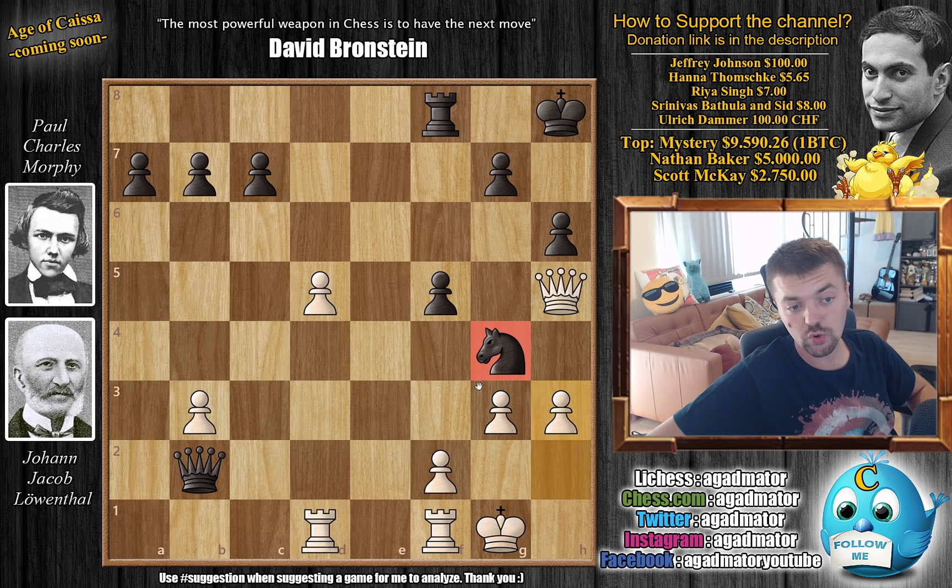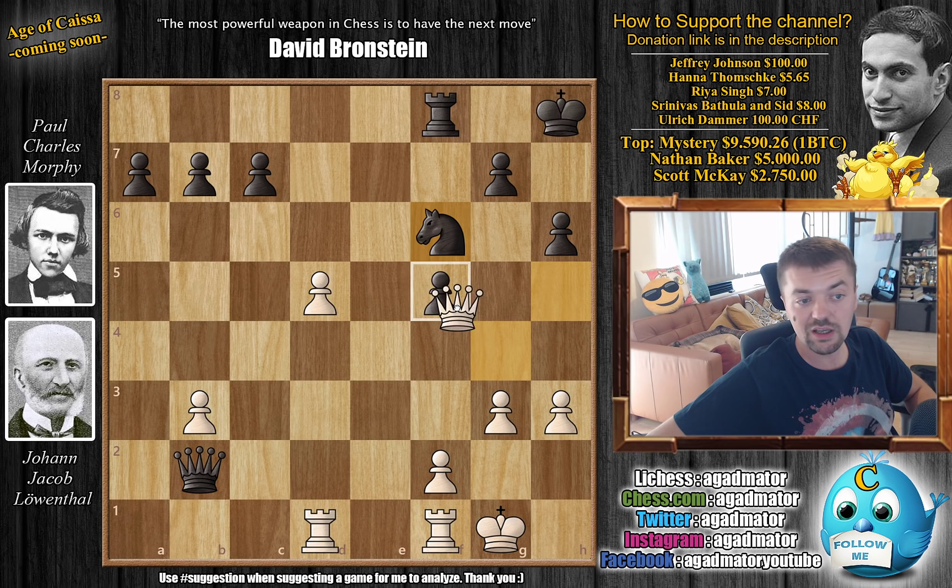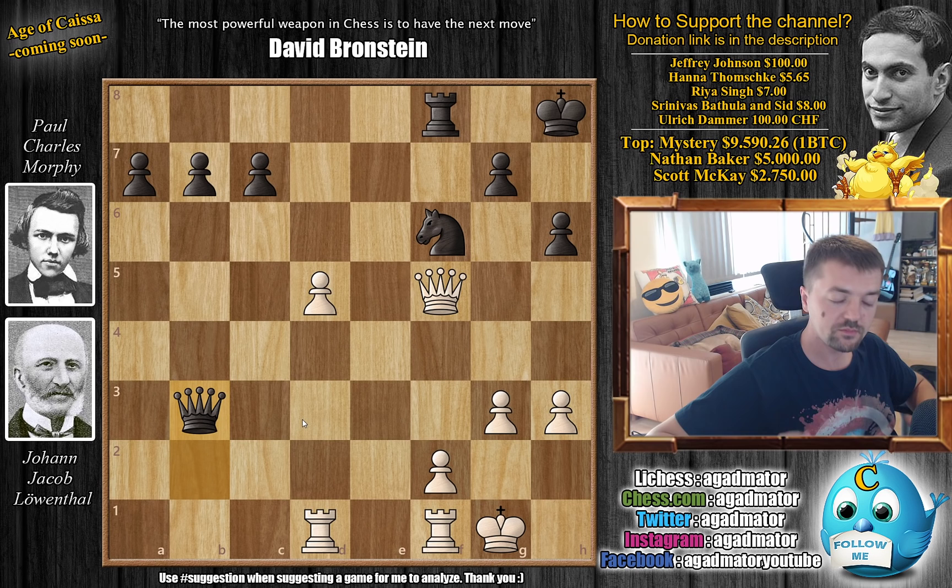Morphy instead decides to capture the pawn and allow Leventhal to capture the exchange: Queen captures on B2, Knight captures, Rook captures. And now H3 — Leventhal doesn't want this Knight constantly on G4, as long as the Knight is there you won't be able to activate the Rook. So Knight back to F6, attacking the Queen. And now Queen captures on F5, finally. And Morphy grabs the B3 pawn. The end result is that Morphy is up a pawn but down the exchange, with two connected passed pawns on the queenside.